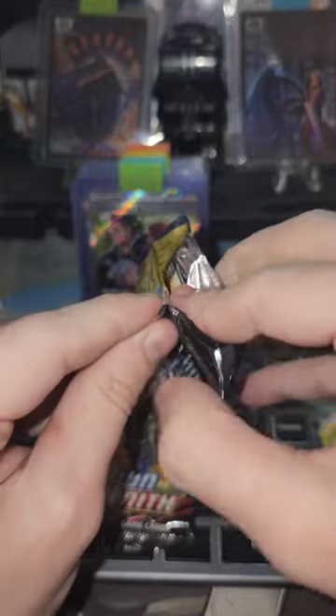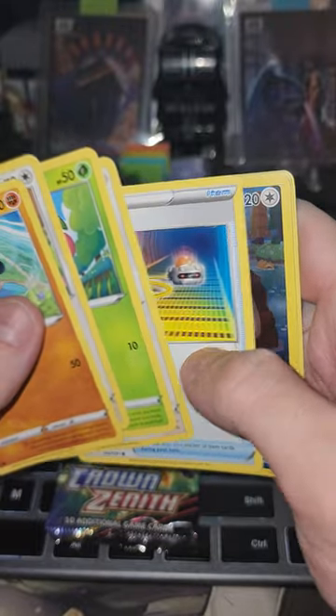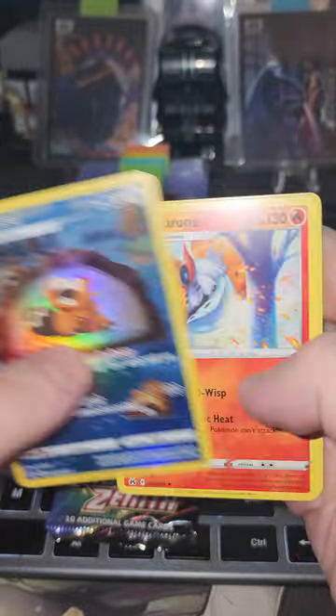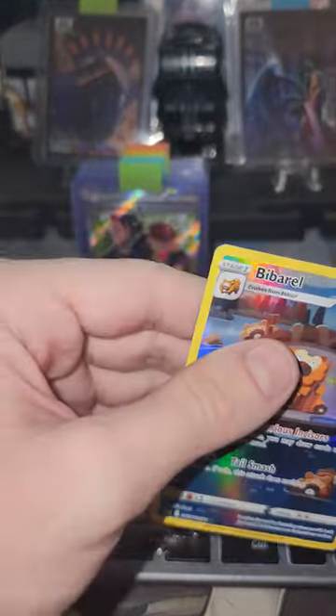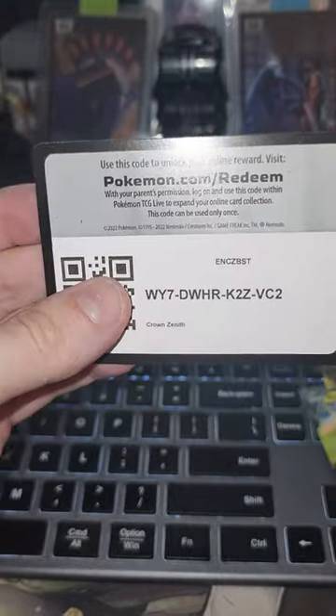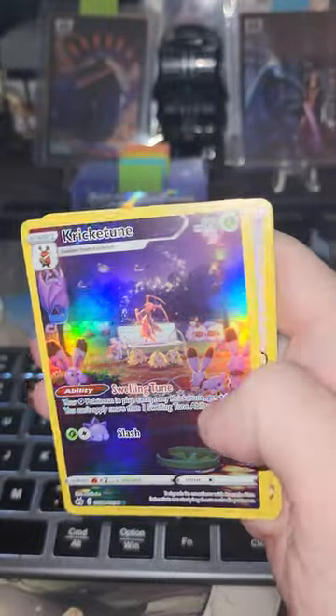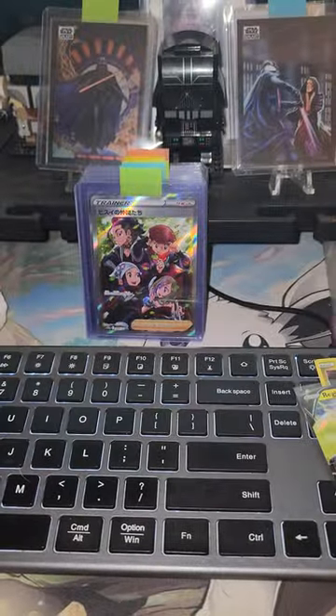Next pack — code card. We got the Barrel art rare and the Volcarona. First art rare from the GG set. Last pack of the second box — code card. We got the Cricutune and Leon with the signature. That is dope. Alright, one sec.